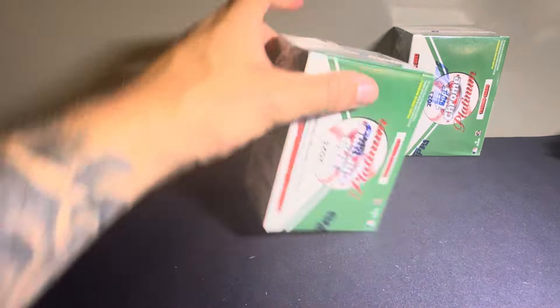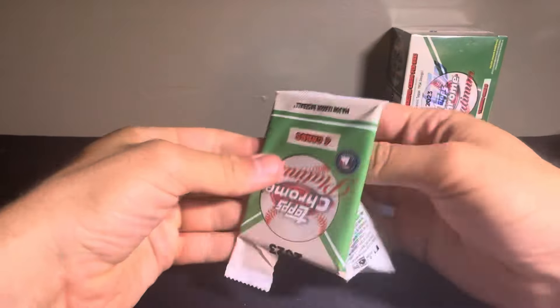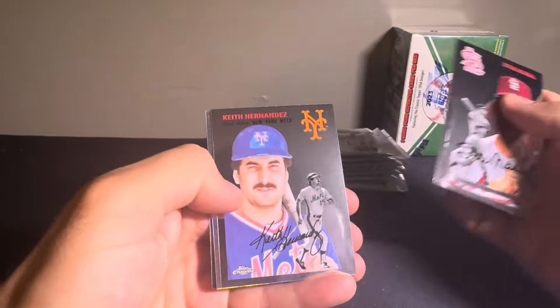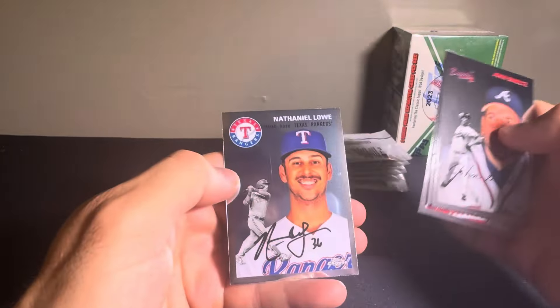So that'll do it for the first box. Let's get right into the second. Onto box number two. We have a Stan Musial, Nick Vespi, Keith Hernandez. The Prism Refractor is going to be Alex Manoa and Walker Buehler. John Smoltz on the front, Michael Grove, Logan Allen, and Nathaniel Lowe. Some of these pictures they use for these guys are kind of foul, if I'm being honest.